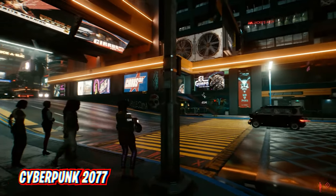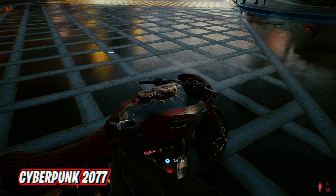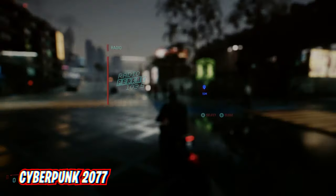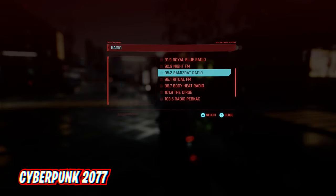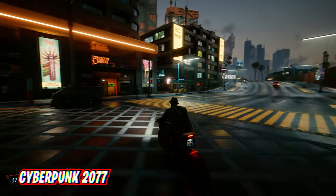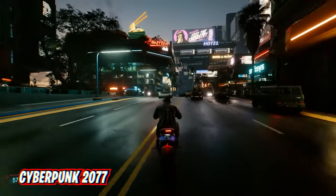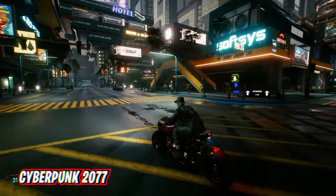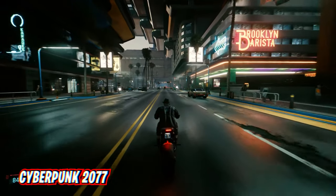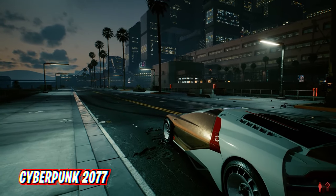Cyberpunk 2077 had a really rocky ride having released in a truly horrible state in 2020, but several updates later the game finally plays the way it should have at launch. It's a gritty adventure revolving around Keanu Reeves' character, Johnny Silverhand, and is something you really shouldn't miss. This is one of the most graphically demanding games available, but that shouldn't deter you from playing it on the ROG Ally. To make the game run more smoothly, reduce crowd density to low, and lower local shadow, screen space reflection (SSR), subsurface scattering quality, ambient occlusion, and level of detail (LOD) to low. You should also turn off ray tracing for improved performance.